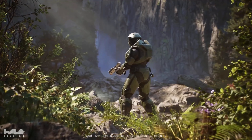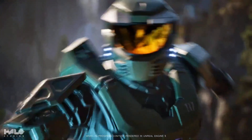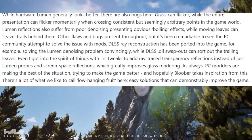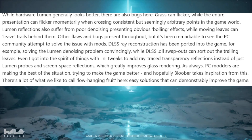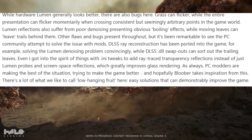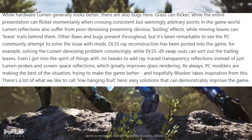What I'm talking about is traversal stuttering and animation stuttering. In the recent example of Silent Hill 2, the shader compilation stuttering seems not to be present — the studio behind the remake found a way to get around it. But they didn't get rid of the other stuttering issues that are well known with Unreal Engine. From a Digital Foundry-style article: Hardware Lumen generally looks better, but there are bugs — grass can flicker, the entire presentation can flicker momentarily crossing consistent and seemingly arbitrary points in the game world. Numerous reflections also suffer from poor denoising, with obvious ghosting effects while moving leaves can leave trails. It's remarkable to see the PC community attempt to solve these issues with mods.